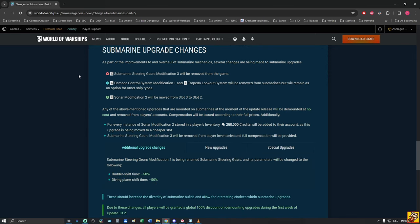Now for submarine upgrade changes — this one is big. Several changes are being made to submarine upgrades. Submarine Steering Gears Modification 3 is frequently removed from the game — I always use this, so it's a big nerf. Damage Control System Modification 1 and Torpedo Lookout System will also be removed for submarines but will remain as options for other ship types.